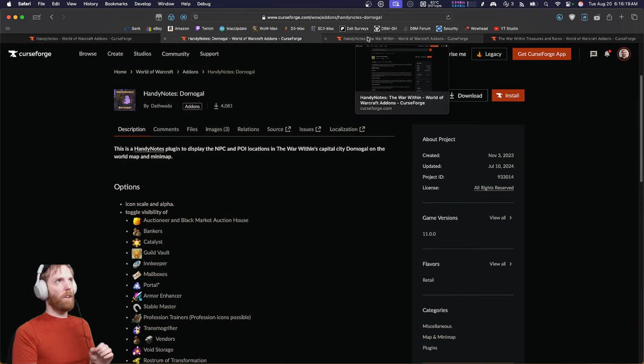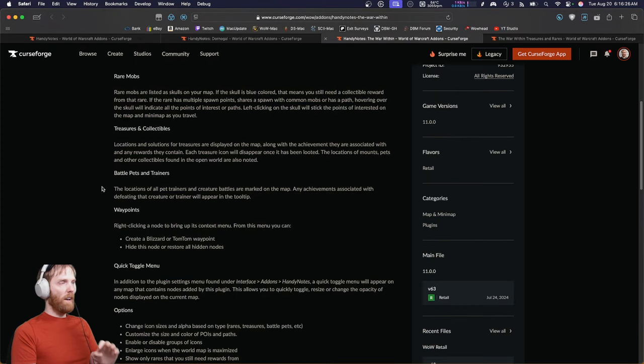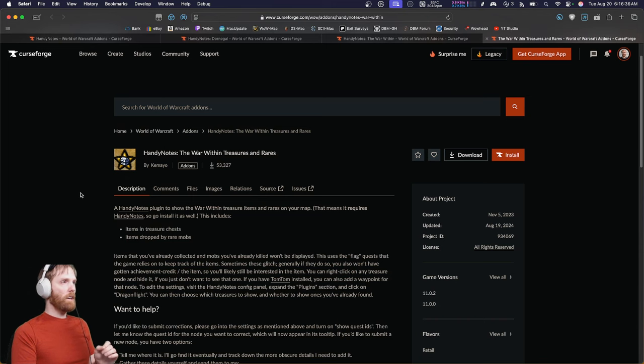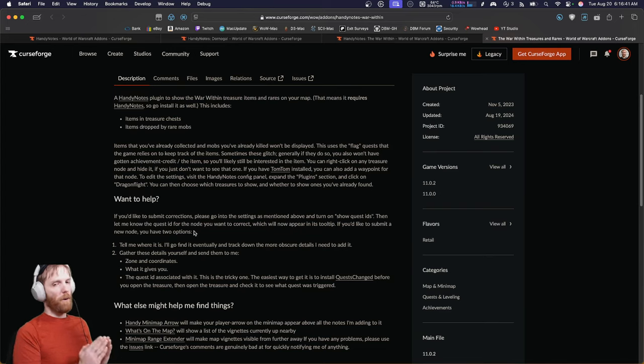The next one, you get to choose from one of these two. I tend to go with HandyNotes: The War Within as the primary - it pretty much covers everything else that's not the city, and that's made by Zerulian. But there's an alternative one made by Kamayo that does pretty much the same thing, so it's basically down to preference. I actually tend to run both because sometimes there's stuff that one does better than the other. But if you install both, you're going to have some overlap and you'll have to turn stuff off in one if you like how the other one does it better.